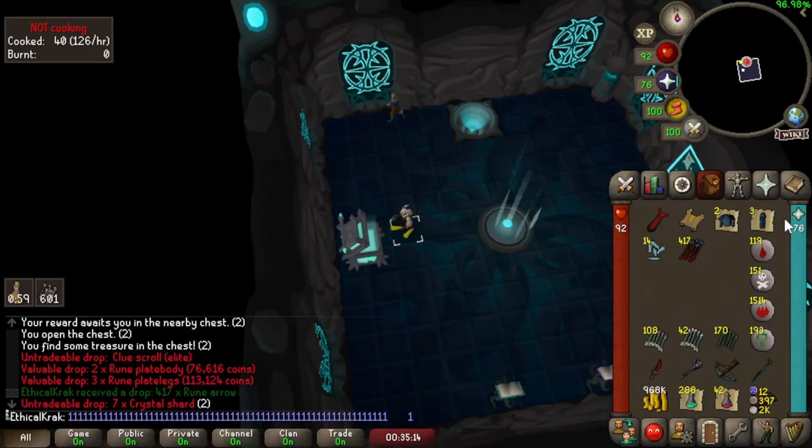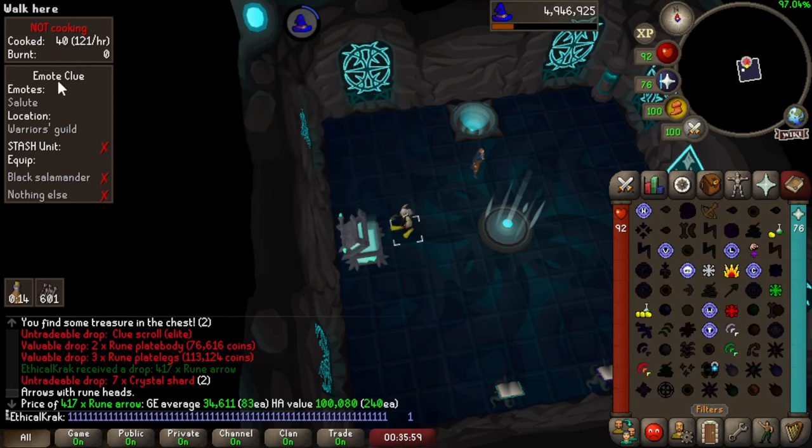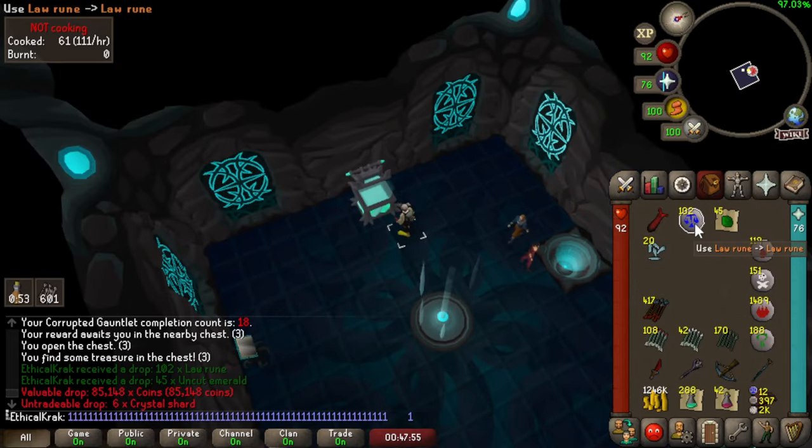That was some crazy elks, but also an elite clue — we can do that. Nice. Black salamander's in the wildy — I've changed my mind, no thanks. 100 law runes — they were badly needed, I was down to 12. Hell yes.